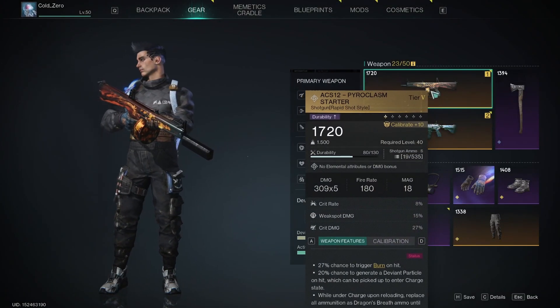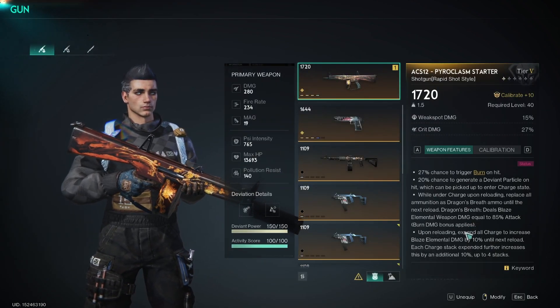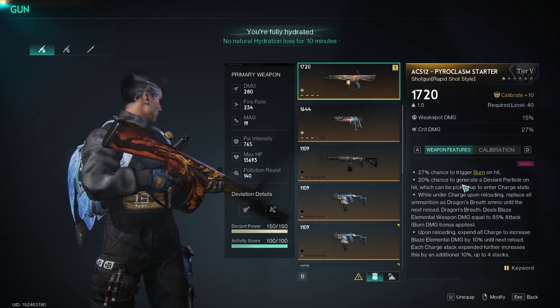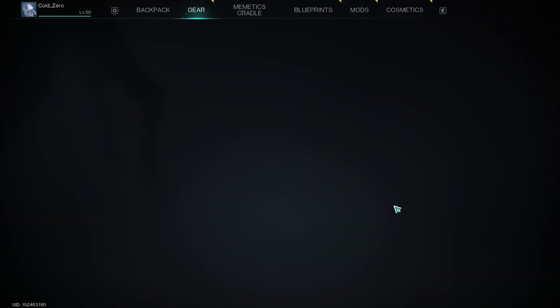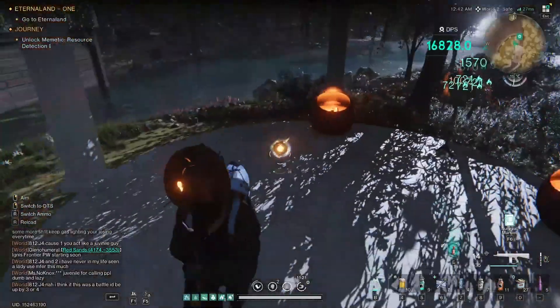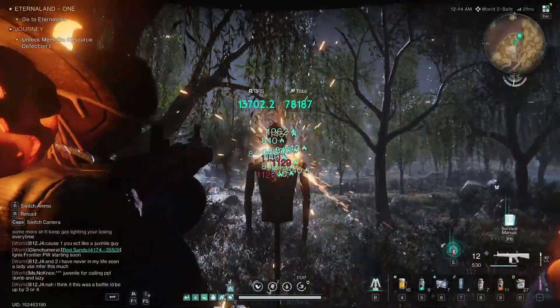Our first main weapon is going to be the Pyroclasm Starter. What this does is a 27% chance to trigger burn on hit, and a 20% chance to generate a deviant particle on hit, which can be used to enter the charge state. So that's when you're shooting — you see these little glowy orbs that pop out? You pick those up, and that puts you in the charge state.